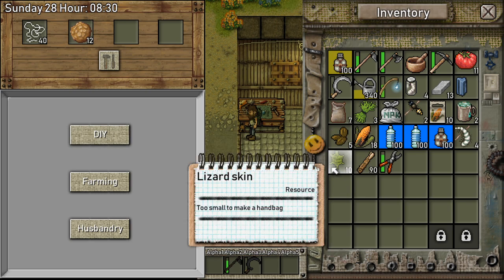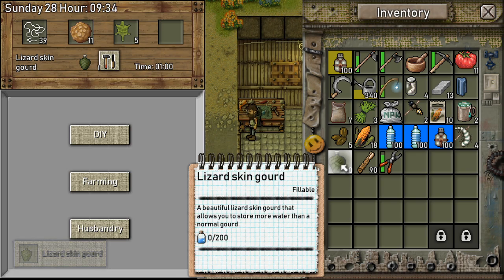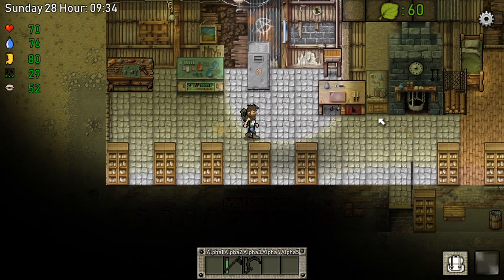So let's get the lizard skin gourd — that's the first thing we're going to make. Already making progress. 200 capacity? Are you kidding me? That's nice.